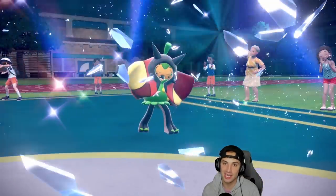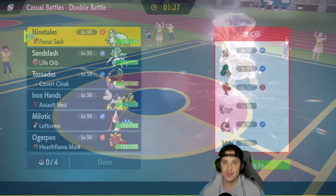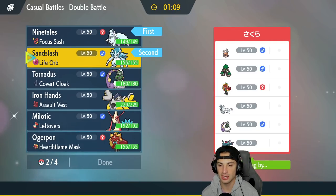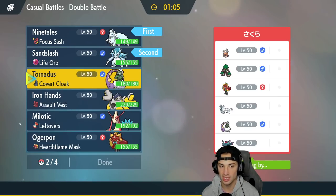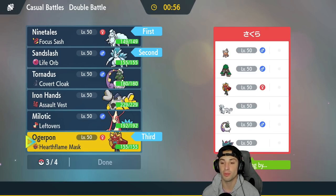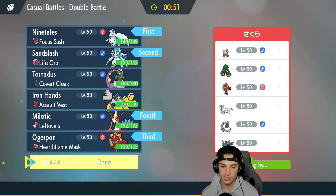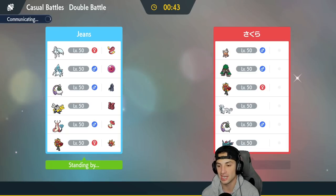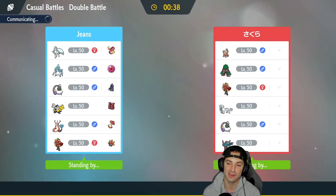I definitely want to hop to the third match and showcase Ninetales and Alolan Sandslash a little better than we have. Final match coming — we're going up against a top-tier Ogerpon team. They've got Rillaboom, Chinpao, Landorus, Tornadus, and Flutter Mane. I like the snow again here. In turn one they could lead with Ogerpon, but I could just Tera Water and get after them. I'll bring Ninetales and Sandslash in front, then Ogerpon and Milotic in the back.